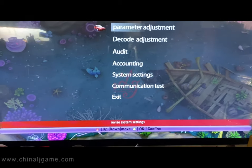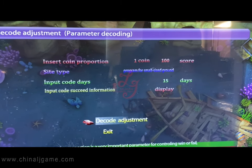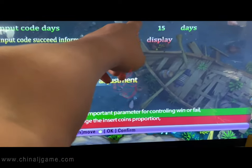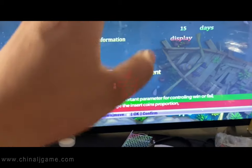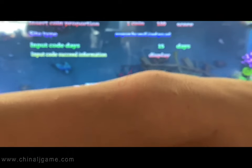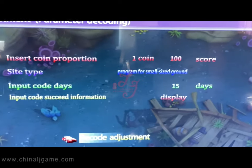After you press confirm, the settings have been saved. Then in the parameter decoding, the style type is programmed for small-sized grounds, which means the location is very small. Do not set a big location, because if you set a big location your machine will lose money. We recommend small-sized grounds.